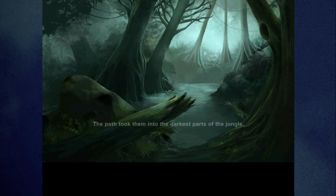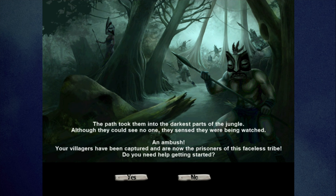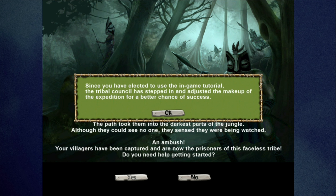The path took them into the darkest parts of the jungle. Although they could see no one, they sensed they were being watched — an ambush. Your villagers have been captured and are now the prisoners of this faceless tribe. We have these scary-looking masked villagers who kidnapped us. We're going to press yes for the tutorial because it explains who these masked villagers are and tells you some useful stuff.